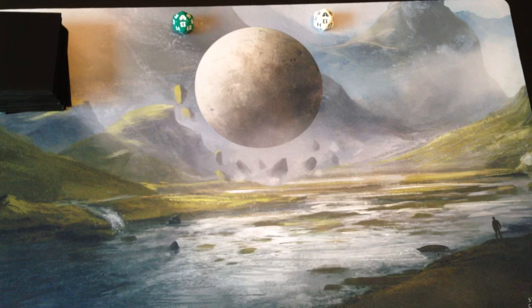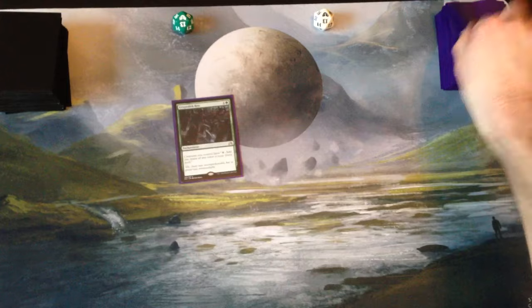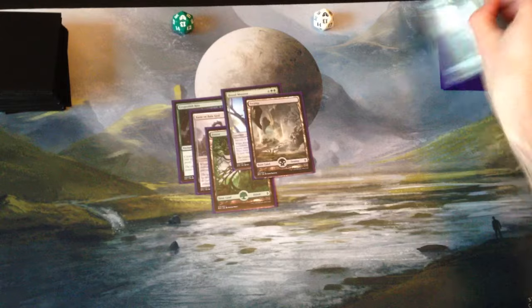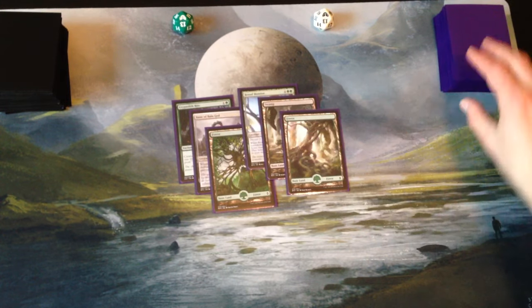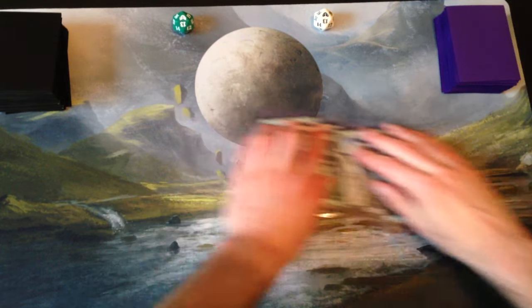I like doing this sometimes — gives a general feel for how the decks are going to play. Okay, six cards on the mulligan. I don't like this hand either, but I think we're going to take it. Let's scry — it's a Den Protector. I think we'll keep that on top. Take this hand.